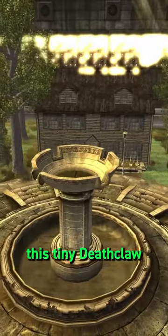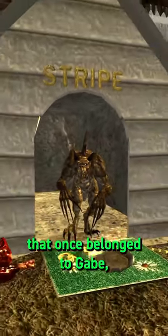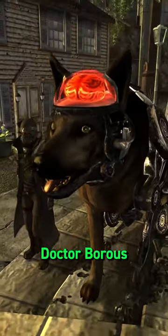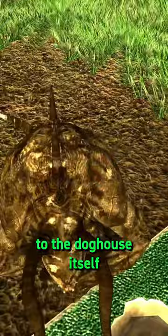A Wild Wasteland encounter, this tiny Deathclaw can be found in Higgs Village, inside of a doghouse that once belonged to Gabe — the oversized cyberdog that was once the beloved pet of Dr. Boris. Stripe is the new resident of this house, and Wild Wasteland will also make a small adjustment to the doghouse itself, with Gabe's name replaced by his.